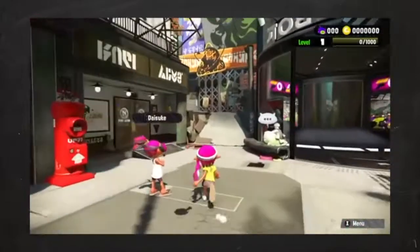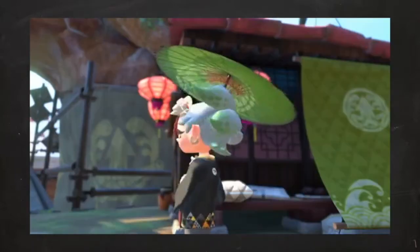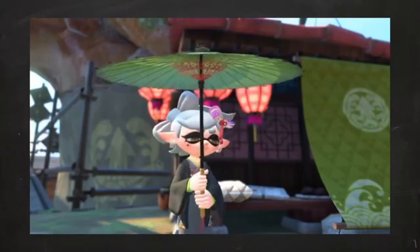I just recently finished Splatoon 2 Story Mode and thought I'd give my opinion on it. Let's get crackin'. Very much like the first game, you access the story mode by making your way towards the mysterious little manhole in the corner of town. You go inside, and boom — you're introduced to Marie, one of the Squid Sisters.